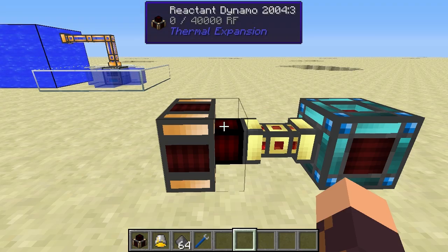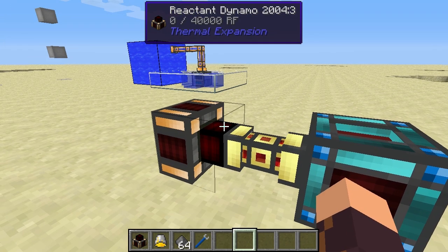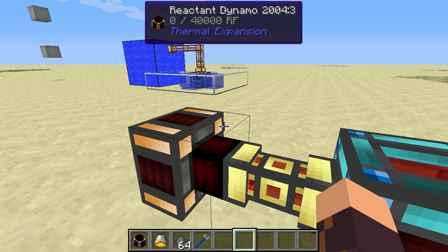The reactant dynamo is a means of generating power in Thermal Expansion 3. Thermal Expansion 3 is the version that got rid of the BuildCraft MJ power system and introduced its own type of power called Redstone Flux. These reactant dynamos generate Redstone Flux power.